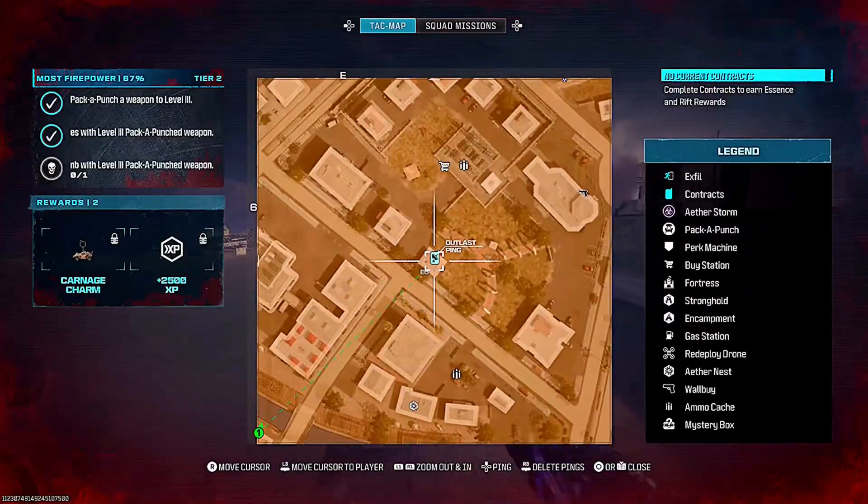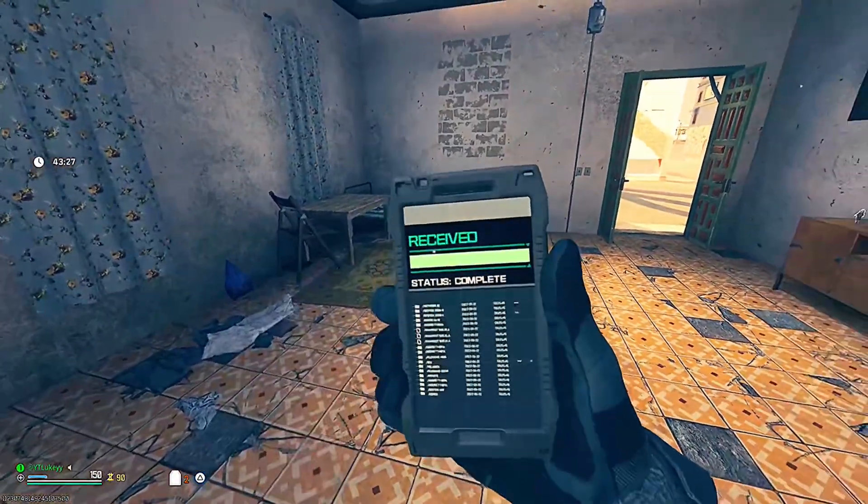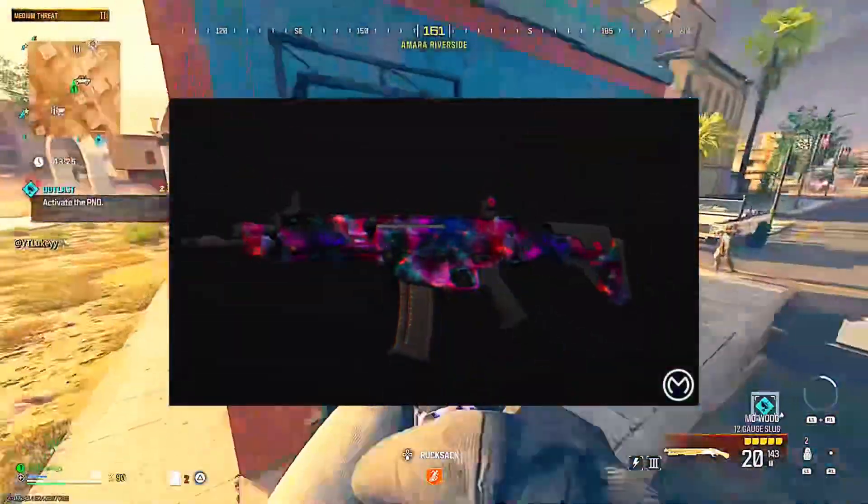What we're looking for is an outlast contract in the Tier 2 zone. Make your way to it — it looks like this on the map — and then you want to activate the mission.